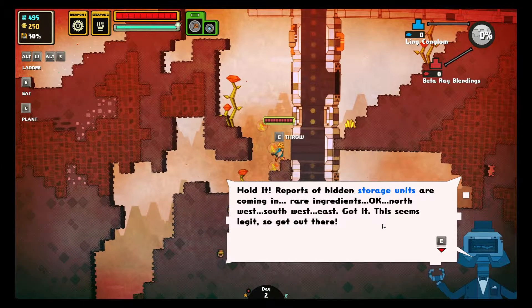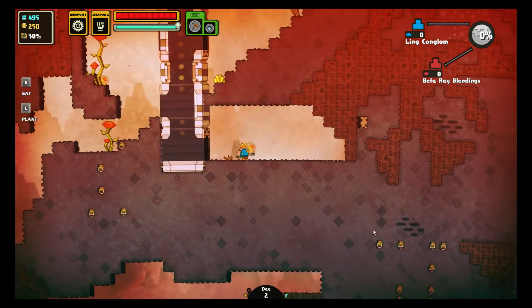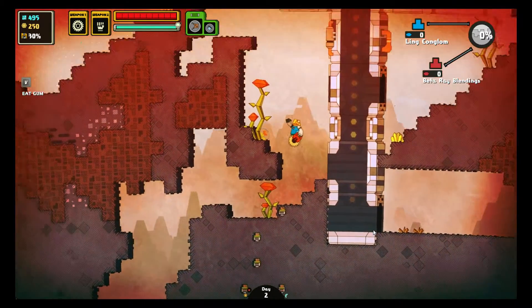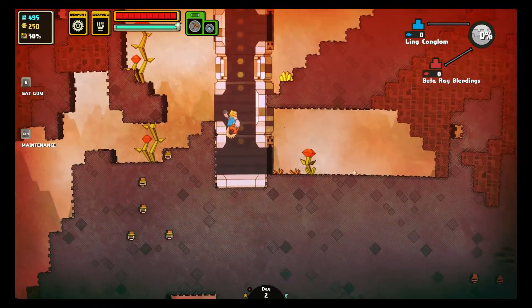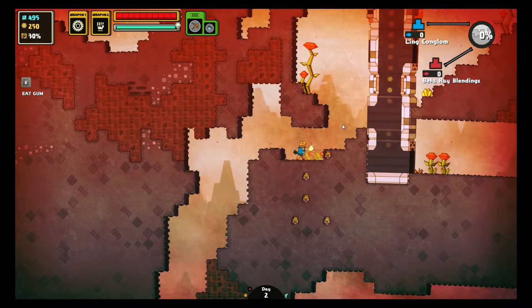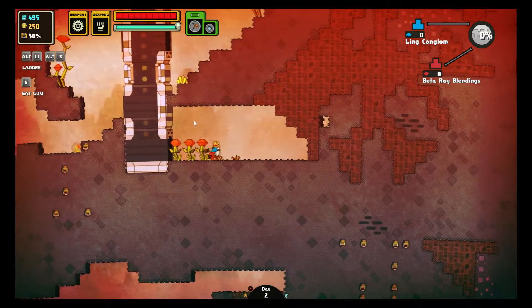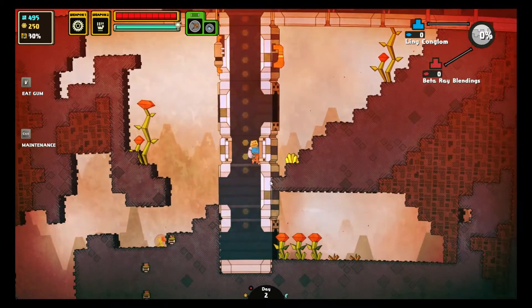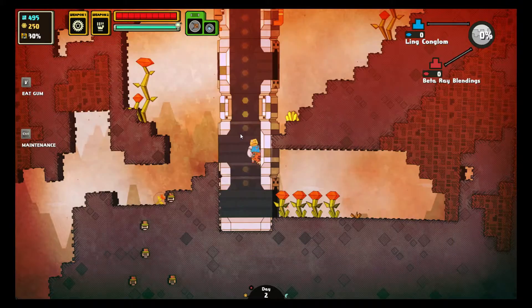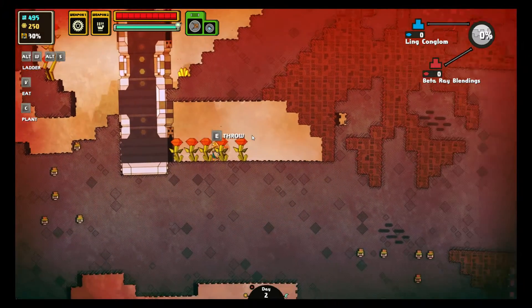Reports of storage units are coming in with rare ingredients — North, West, South, East. Got it, seems legit. I don't think above me there's beefalo, but that's going to cause problems with my robots that throw. I'll just get this set up and I can change it afterwards — it shouldn't matter as much anyway.